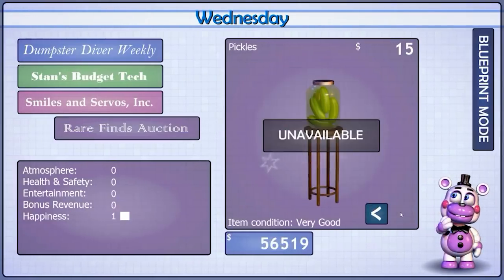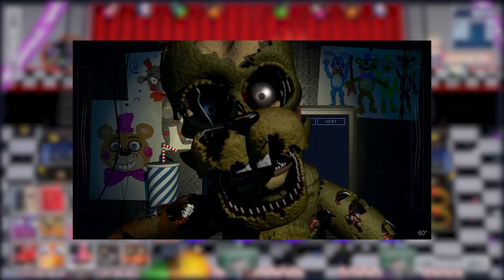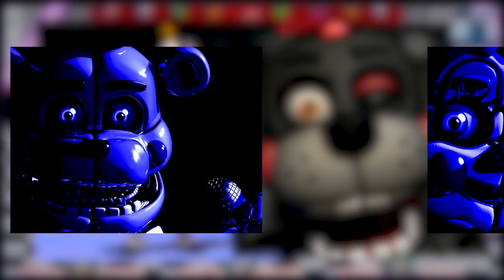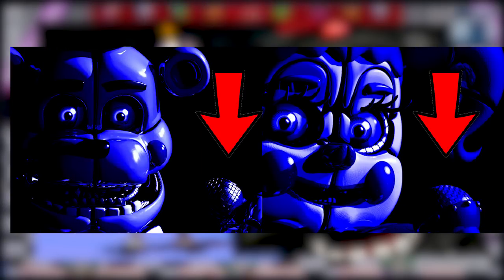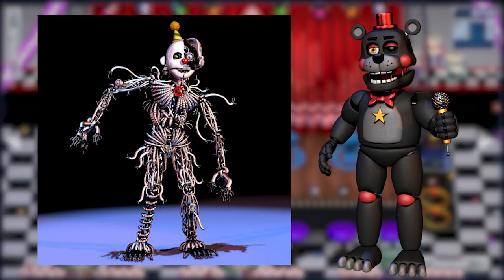Let's start off with simply the question of, what are these abominations? These are, in fact, the Funtime animatronics: Baby, Funtime Freddy, and Ennard. And Springtrap. Now you may be wondering why I say Ennard is Lefty. My reasoning for this is that both Funtime Freddy and Baby were both left-handed, and since they were half of Ennard, it would make sense to say that Ennard is also a Lefty, considering that Ennard is an endoskeleton, it's completely plausible for Ennard to be in Lefty.